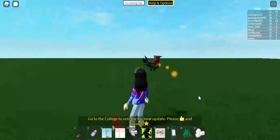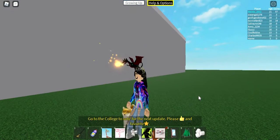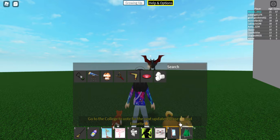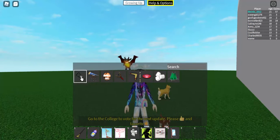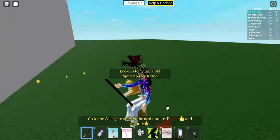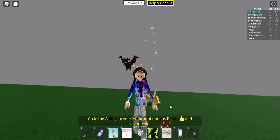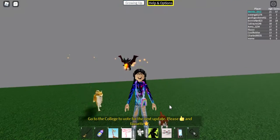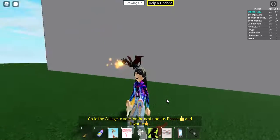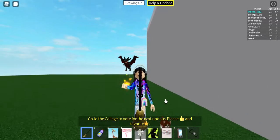Welcome or welcome back to the YouTube channel Master Order Gaming, my channel. Today I'm in this new game that one of my friends told me about, it's called Growing Up, and it's actually so fun — I definitely recommend it. You see this broom? This is the new Halloween update. There's a problem though — for one of the brooms you need the blue string, and the blue string costs Robux. I don't want to buy a string just for a broom, so today I'm showing you how to get the flying broom for free.